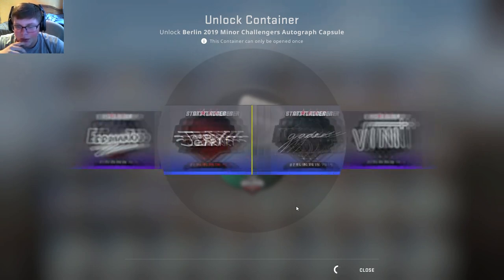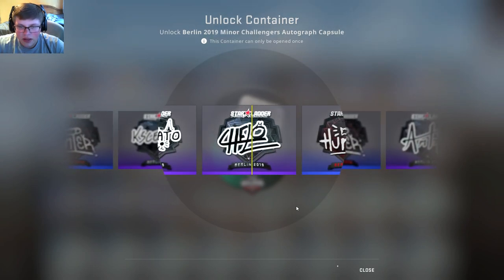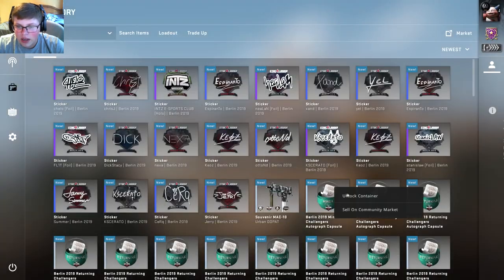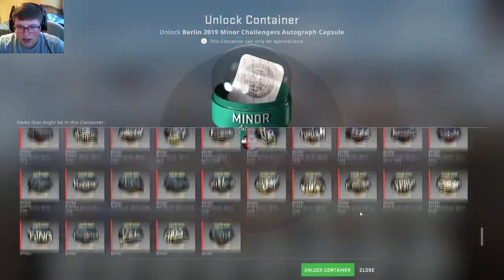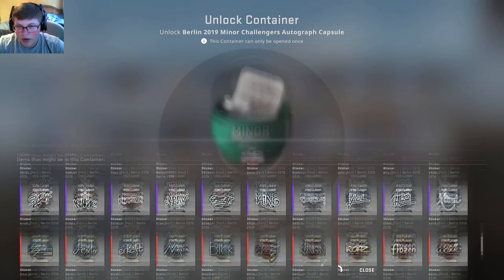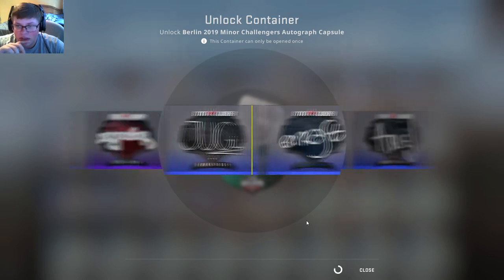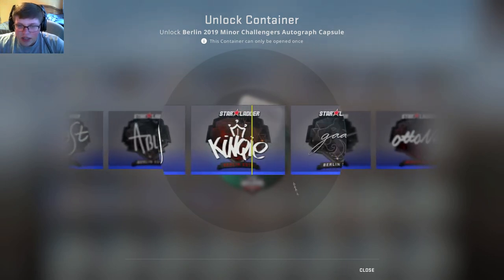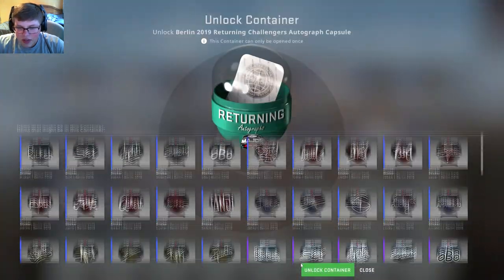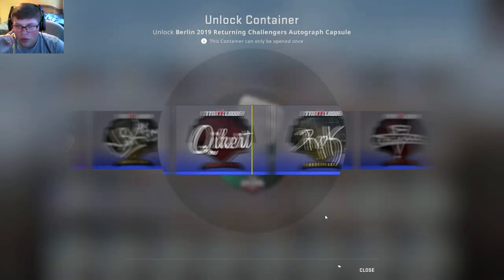So far, it's not looking good. But one gold sticker can... another foil — I'll take it. And you can see down here, this is what the gold stickers look like. The gold stickers were changed this time around. I just saw a gold sticker at the beginning there. Another gold sticker — two gold stickers, but neither are top-tier. The gold stickers do look a little bit worse, but they're still worth quite a bit.